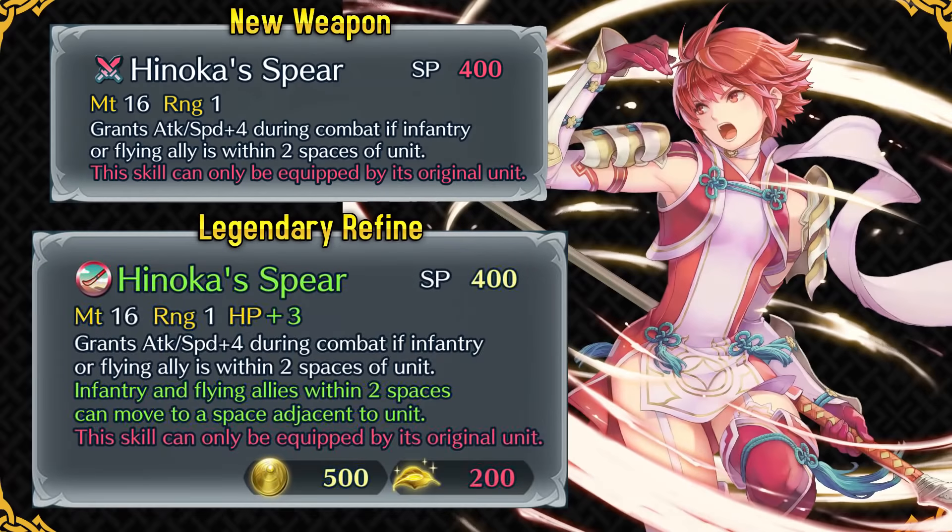Now let's take a look at Hinoka. She gets Hinoka's Spear, which gives plus 4 speed and plus 4 attack when there is an infantry or flying ally within two spaces. This is good because she has Hone Flyers by default, so she functions really well on a Flyer Emblem team. Without a refine, this weapon isn't worth using over Brave Lance Plus, since Hinoka's speed isn't very high and she'll have trouble one-round killing fast sword units like Mia and Ayra. But it's worth running if you refine it, because she gets a flying and infantry guidance skill on her weapon. Because of this refine, Sanaki and Hinoka are pretty much best friends, able to support each other and cover their weaknesses. The buff during combat she gets is active in both phases.